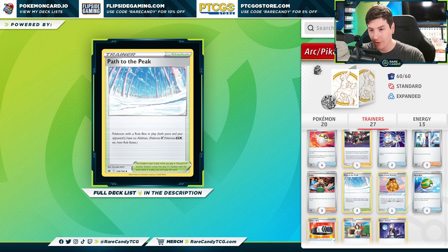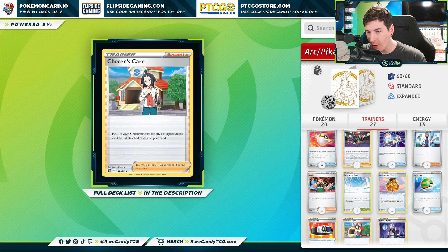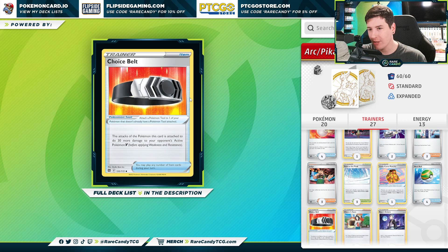Three copies of Path to the Peak is so good in this format to shut off the abilities of Pokemon with a rule box. This is good against so many different decks — Gardevoir, Miraidon, opposing Arceus decks, Mew, Lugia. The card is just very, very good. We have two copies of Iono's Care to pick up one of our damaged colorless Pokemon, giving our Arceus a little bit more tanking potential. Very good against Lost Box decks. We do have a single copy of Choice Belt just to help buff our damage.